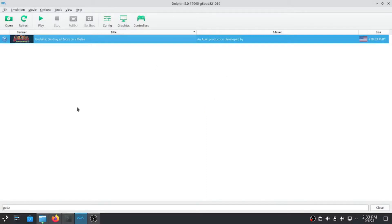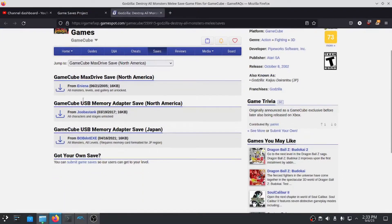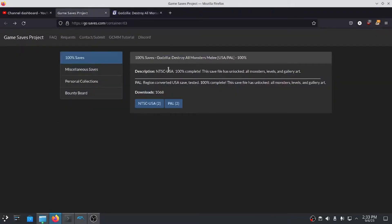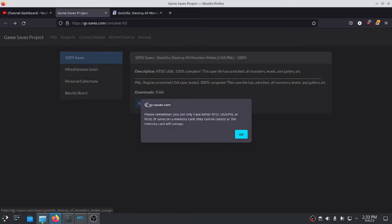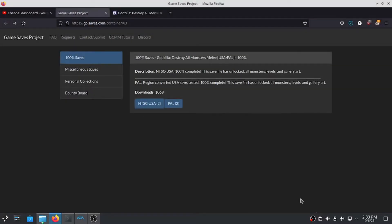Both the Game Saves Project and GameFAQs.com are decent options for finding game save files. For the GameCube specifically, the Game Saves Project is nice because it has a link to a spreadsheet where you can visually see what games are and aren't included. Custom Robo would be another good game to do this sort of thing with. The download itself will be quick since game save files are small, and you might want to browse for additional saves while you're there so you don't have to keep coming back.